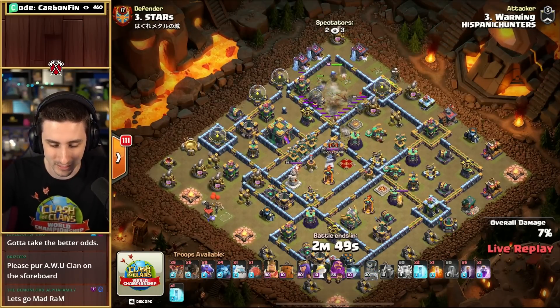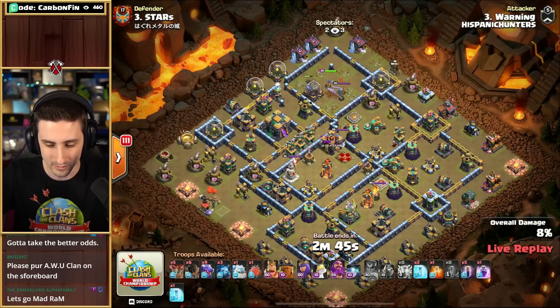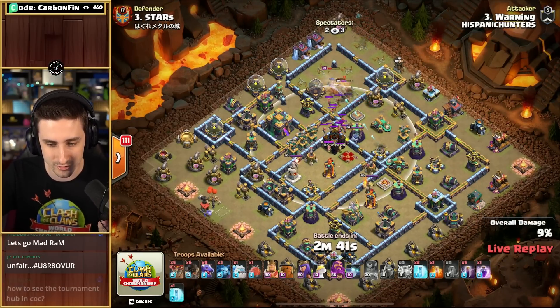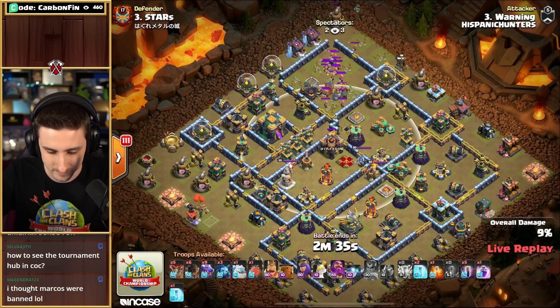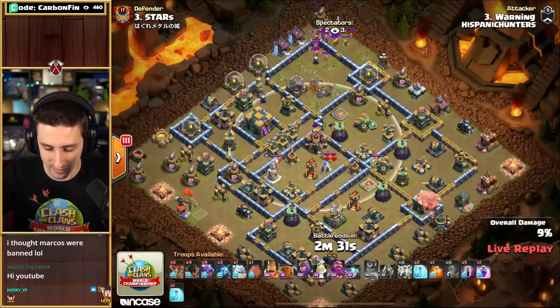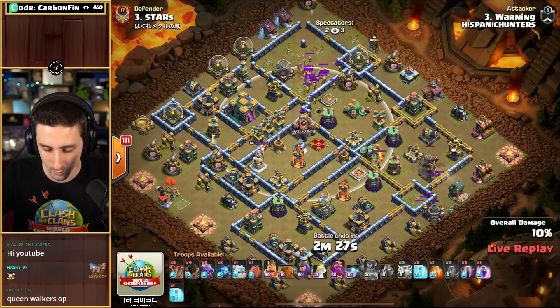Coming in with a Drag Bat, Rocket Loons and Royal Champion into the single target Inferno to help take down the top compartment here, also pulling out a little bit of the CC. Archers are coming out, and the Royal Champion does kill off the enemy Royal Champion. The Minion is pulling these Archers from Stars' base.